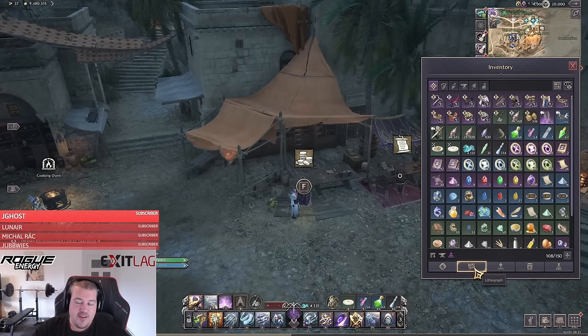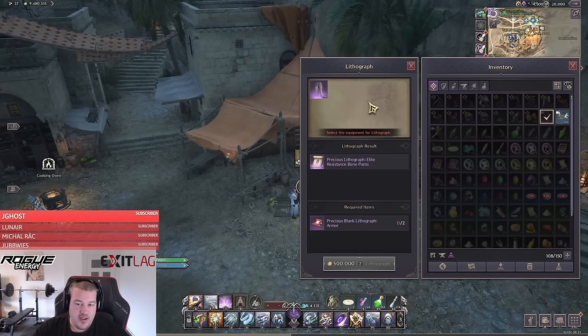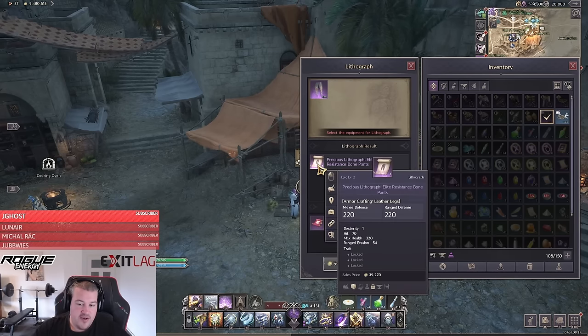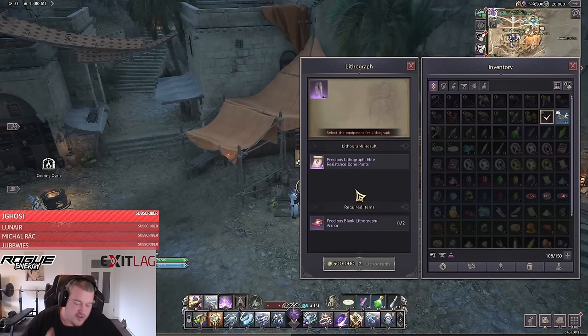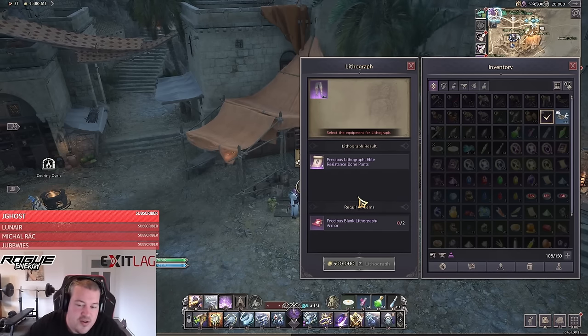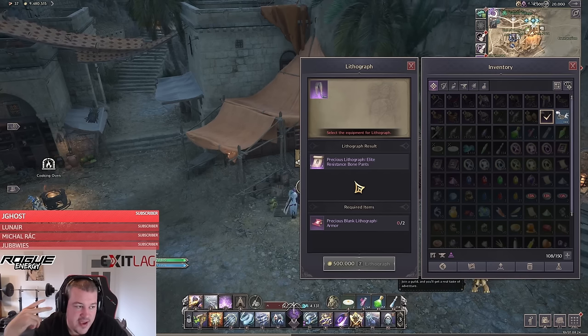The next thing to understand for earning lucent is the lithograph system. Access it in your inventory — it lets you turn dropped items into lithographs that you can sell in the auction house. For example, with a precious blank lithograph you can convert pants into a sellable lithograph. This gives you another way to monetize otherwise unsellable items. Additionally, the crafting system in Throne and Liberty gives you an item twice on a great success, so you can craft expensive items and potentially double their value.